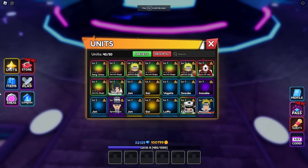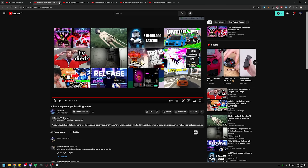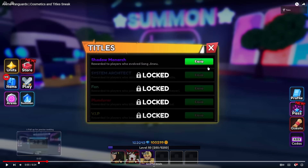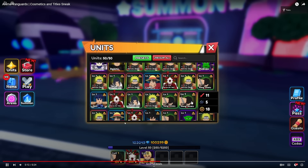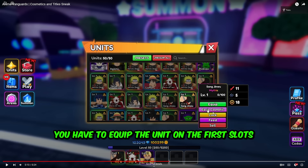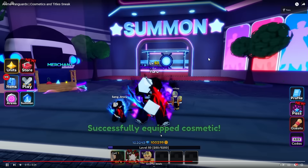Unit selling — I don't know why they made a sneak for unit selling, but let's see how it works. They literally become coins. Unit selling UI looks nice. Next up — cosmetics on release! This game's gonna have cosmetics on release. Wait — there's also a profile section. This section displays information about the user profile: playtime, units rolled, traits. Imagine if Anime Adventures had this feature. And for cosmetics on Anime Vanguards, you just click the unit and equip cosmetic directly — unlike AA where you had to equip the unit in the first slot and then lock the cosmetic.